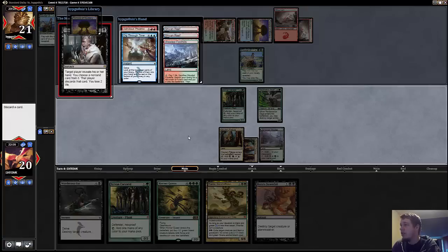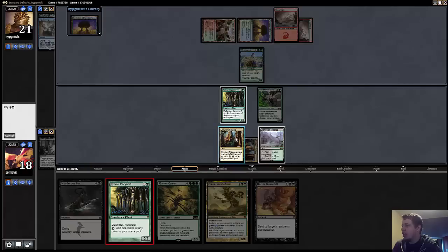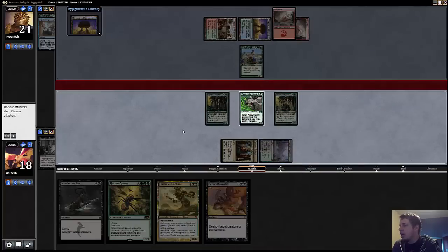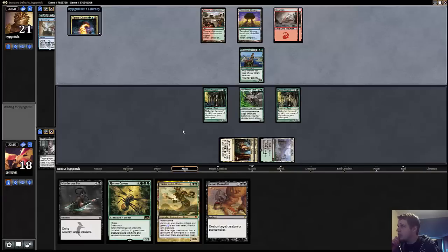Phoenix is also kind of tough to deal with, so I'm not sure. I'm just gonna take the Dig, and I think if I have to, I'm more than willing to use two removal spells on this Phoenix, and I'll just let him keep the Courser at least for now, and we'll just kind of play it by ear and see how things go.